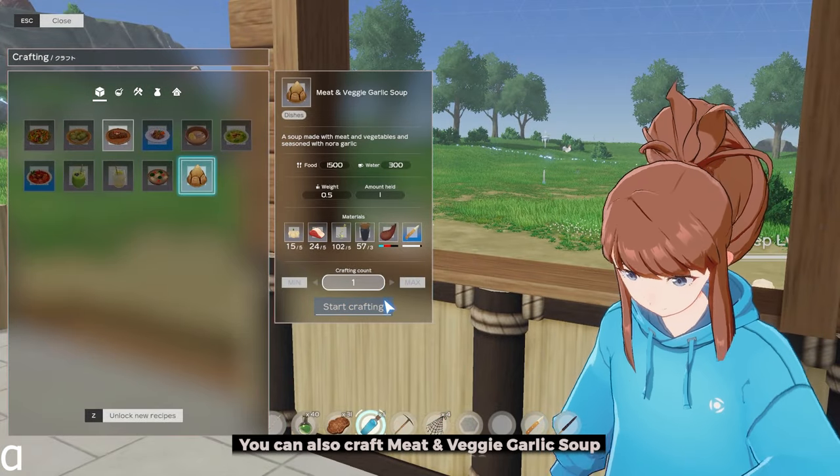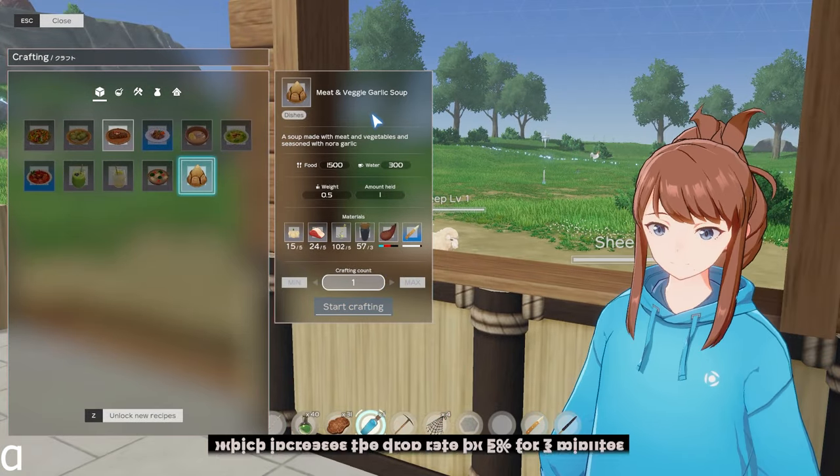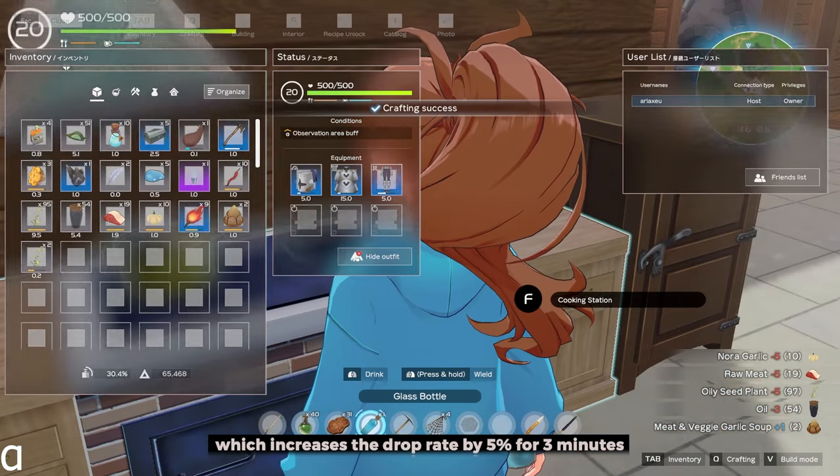You can also craft meat and veggie garlic soup, which increases your drop rate by 5% for 3 minutes.